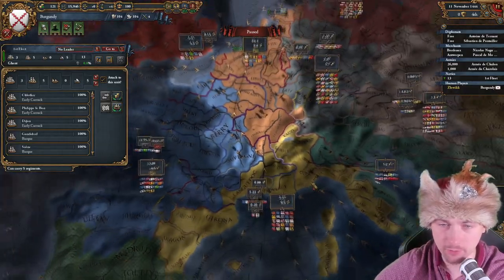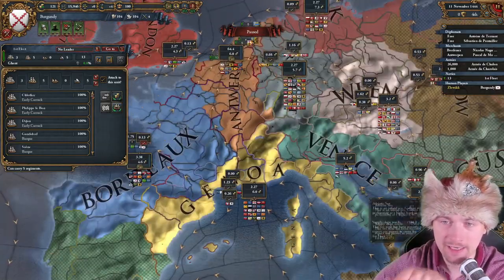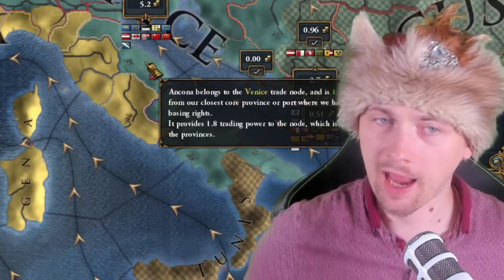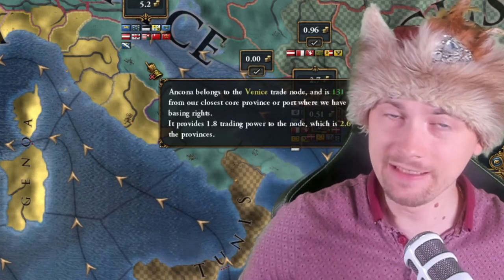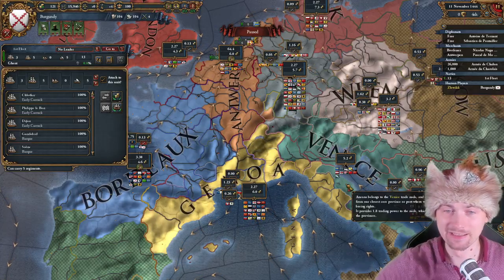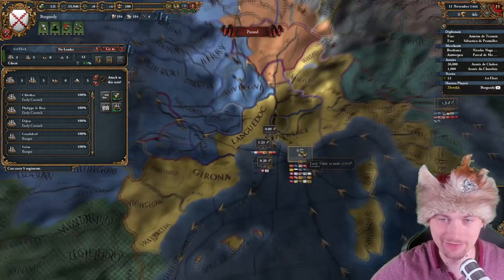We have two end nodes — it's only Antwerpen and Venice. In the next part of this video I'm going to ask a question: what were the end nodes in the 1.0 patch? It was Antwerpen and Venice, nothing else. Genoa is going into three directions — it's funny.